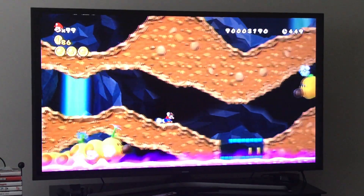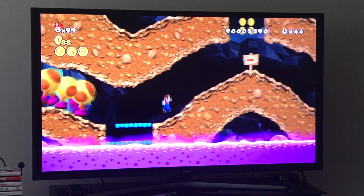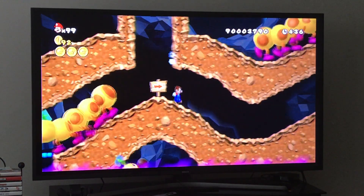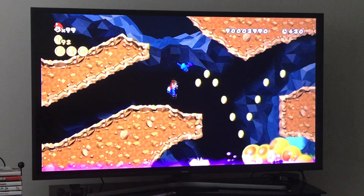Now you just start going through the whole level. Slide under here and duck under here — sliding is the easiest way to get through there. Then just do some wall jumps up here to let the wiggler pass.